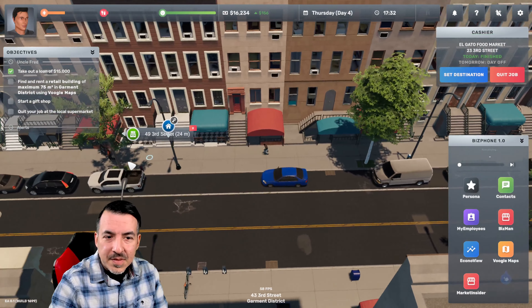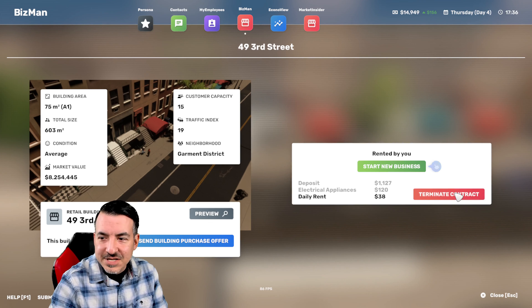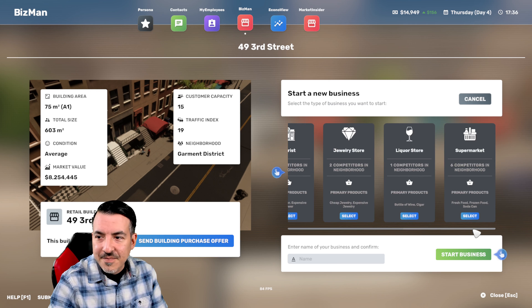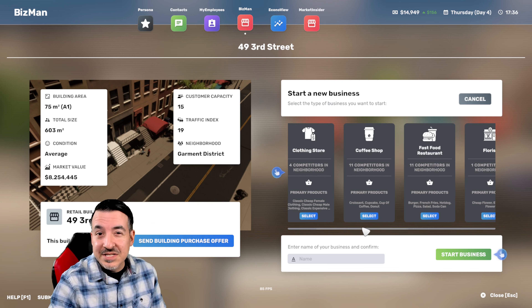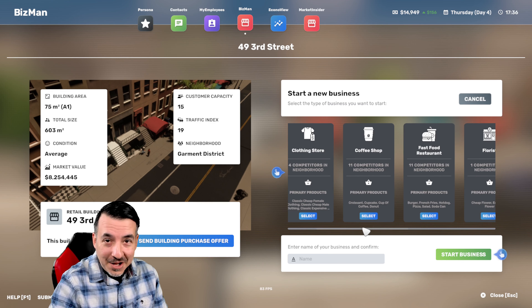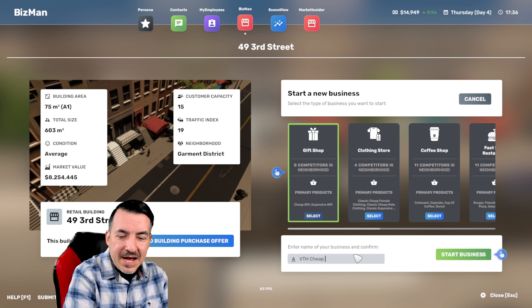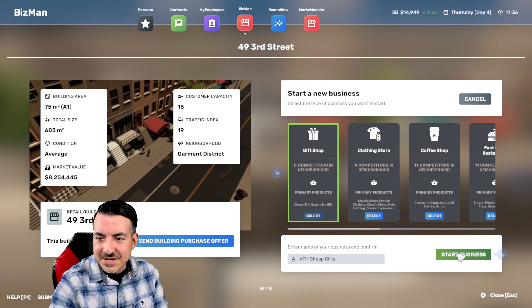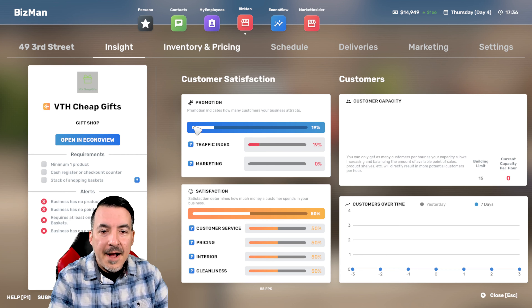We're going to go now to 49 3rd Street. We're actually pretty tired and pretty hungry, but I'll go ahead and rent the building. It's going to be nice because work is going to be right next door. We're going to rent the building — $38 is the daily rent. So now we're up to expenses of about $140 a day when you figure the rent on our apartment as well. Now we're going to choose what type of business we want to start. It shows you what's available, how many competitors are in your neighborhood, and the primary products you'd be offering. No competitors for gift shops, which is why they're having us do that.